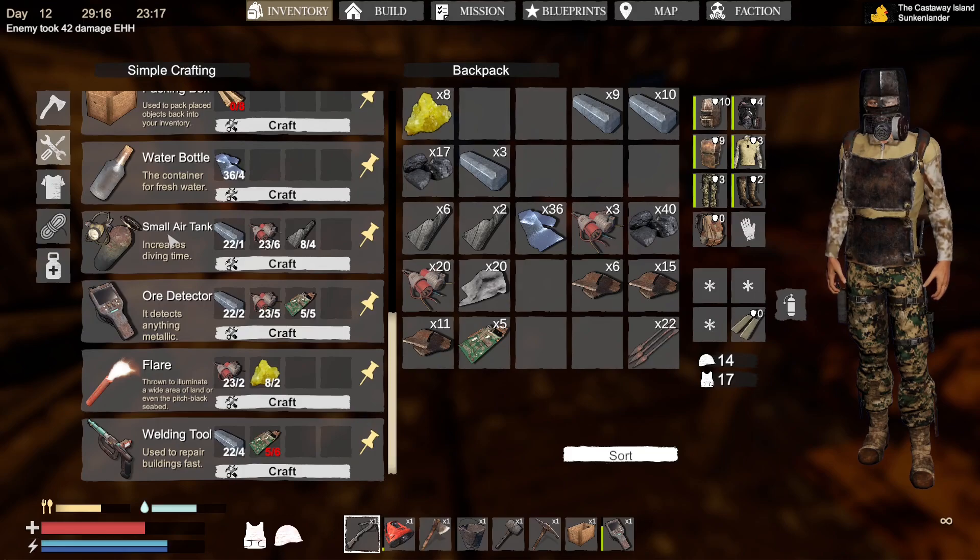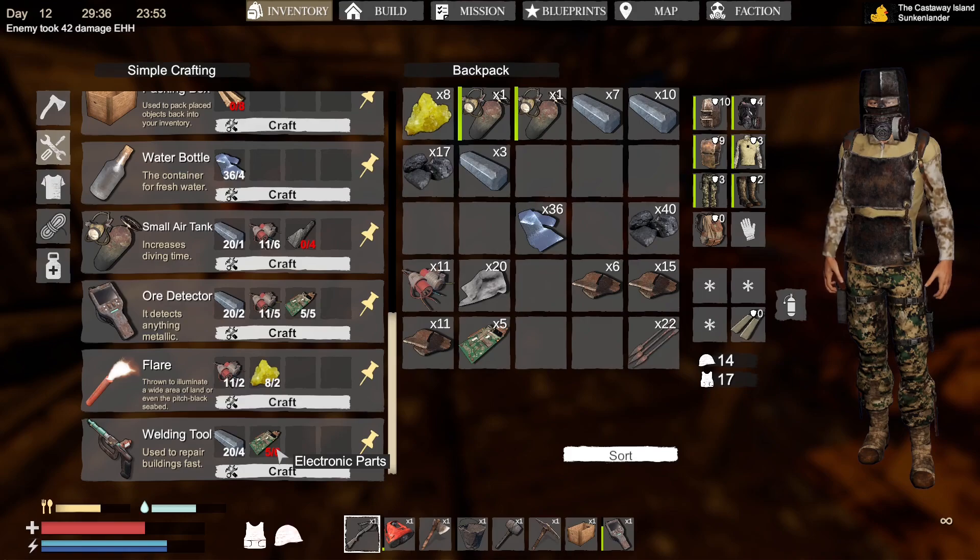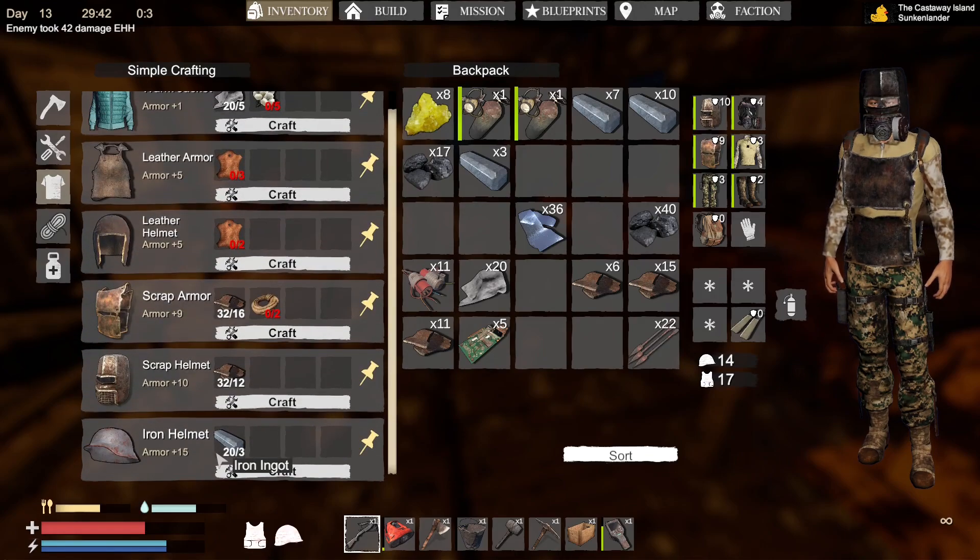Here we go — small air tanks. It makes it sound like there's larger air tanks, but we can afford to do two. It's handy that they already come with air, which is really handy. Welding torch requires six electronic parts — I think it's a bit pricey. Armour — we can now have an iron helmet rather than a scrap one. I'm going to swap that over — that can be flogged. Other than that, I think I've got the best stuff I can get armour-wise for the moment.